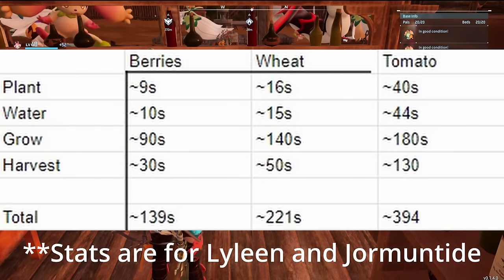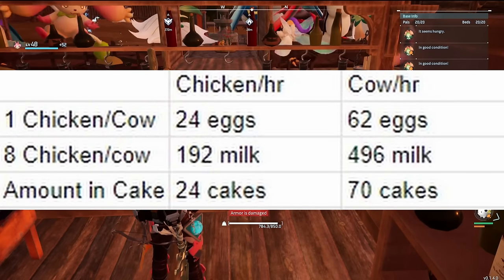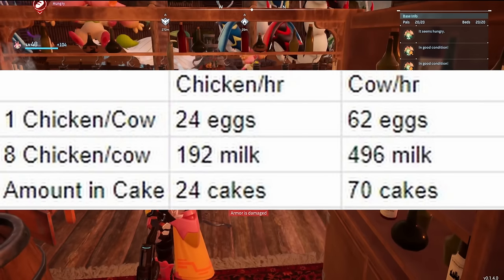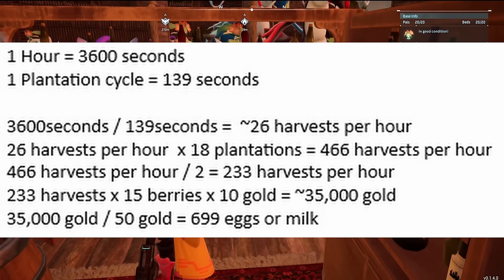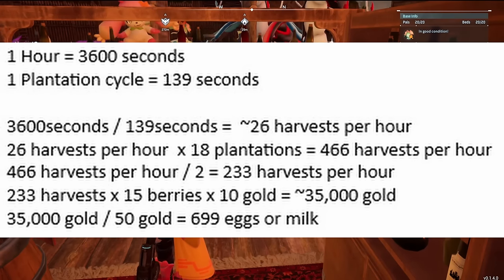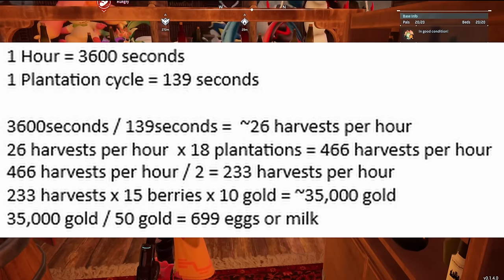If we compare the 8 chickens from the AFK farm to a collection of 5 Lylenes, 2 Jormantides, and a Jormantide Ignis: in 1 hour, the 8 chickens will produce 192 eggs, which makes 24 cakes. In 1 hour, if we use 8 cows, we will produce much more at 496 milk, which will make us 70 cakes. A combination of 5 Lylenes and 2 Jormantides will give us about 18 berry plantations. 18 berry plantations with a full rotation taking about 139 seconds without any modifiers would be about 466 harvests per hour. Taking the day and night cycle into account, this will halve the amount to 233. Each harvest gives 15 berries, and each berry when cooked is worth 10 gold, so we will get about 35,000 gold in 1 hour from 18 berry plantations, which is enough to buy 700 milk or 700 eggs. Since 700 is more than 192 and 496, this method is a lot more efficient.